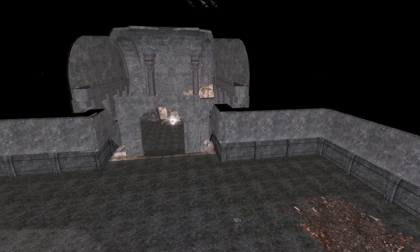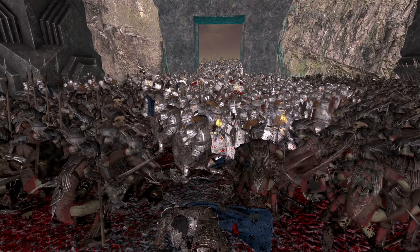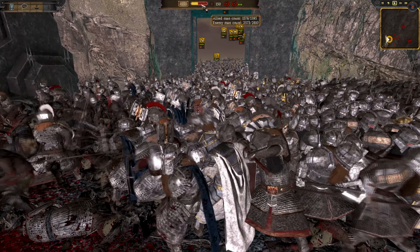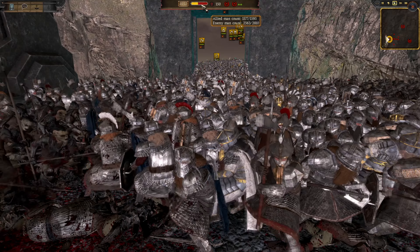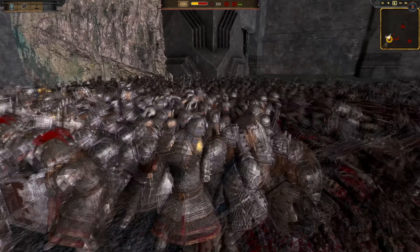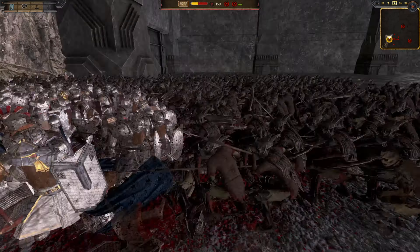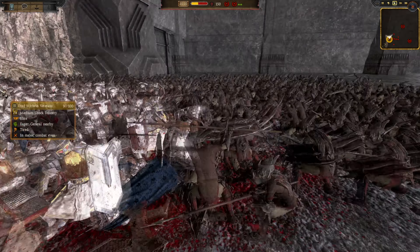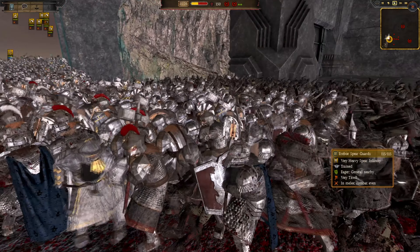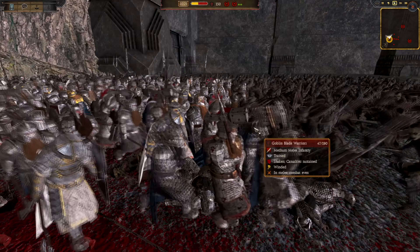So we're going to jump back to the battlefield and look at just how fierce the battle is. Already you can see they're carving a path — some Dwarves have fallen, yet they're pushing through. Looking at the balance of power, the Dwarves number just under 1,600 and the Goblins over 2,800, and they've already lost 300 to 20 in casualties.